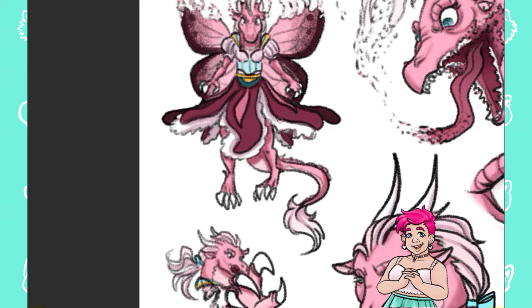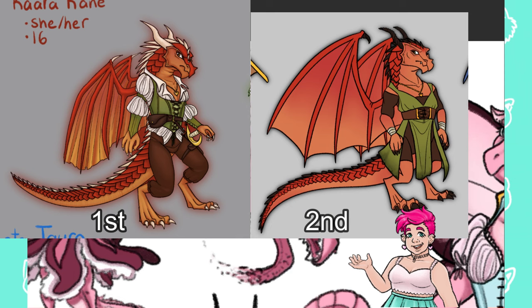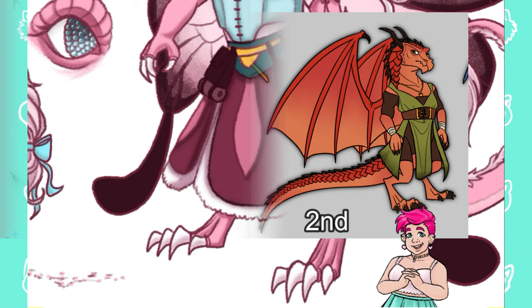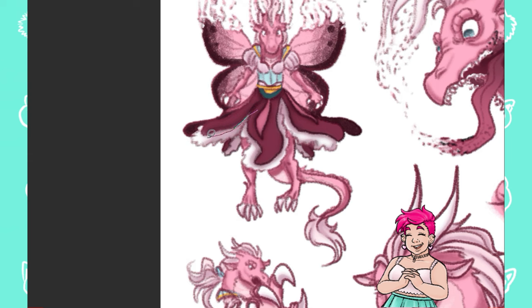The only one I'm kind of on the fence about is Kara, the red one. I think I like the overall look of the first redesign of her better, but I think I prefer the dark spines, horns, and claws of the second one. So it was worth redrawing her just to try out some different ideas and find out what I did and didn't like between the two.